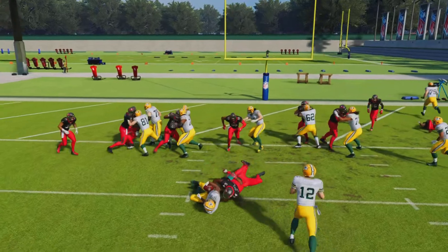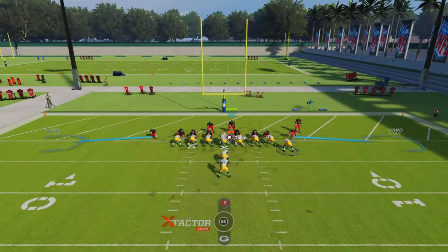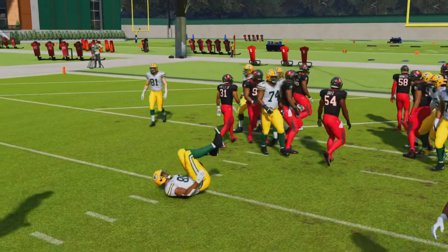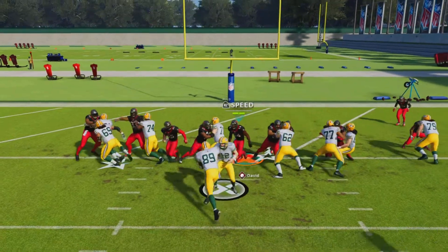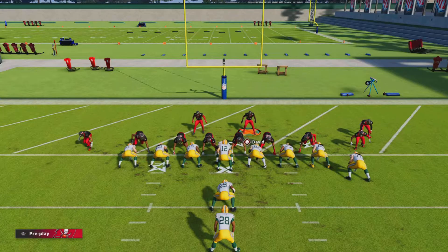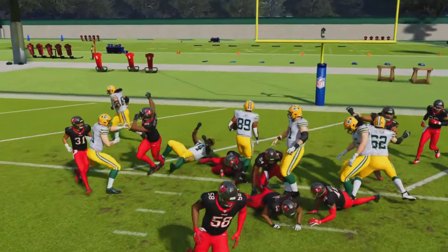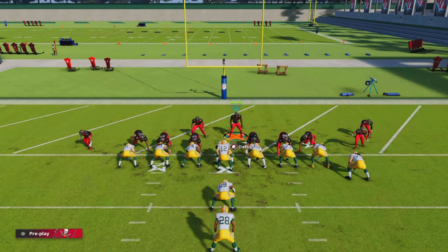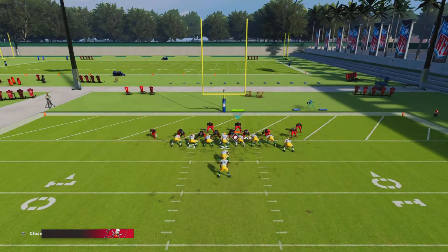Boom — look at that, we have two people shooting the gap: your user and the CPU. This has to be by far the easiest goal line play to stop. We get in the backfield every single time and it's two people every single time. Easy tackles — whether they break it or not, we have another man coming. One more time for the comment section. Boom, back there — two people back there. Easy TFLs, easy easy easy TFLs.